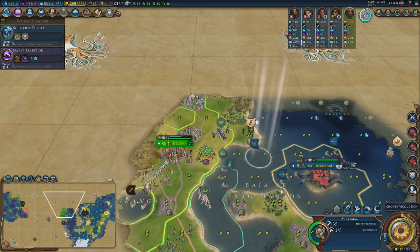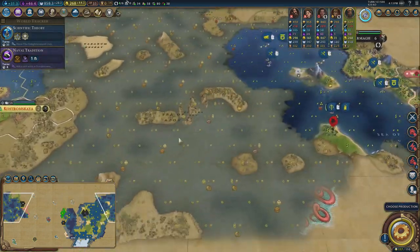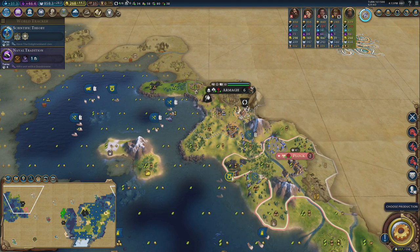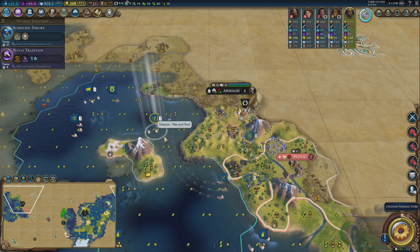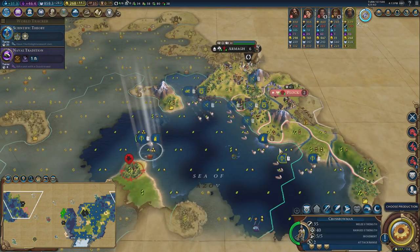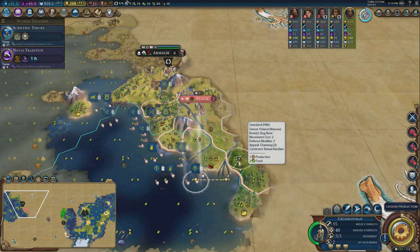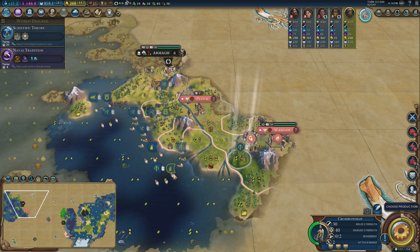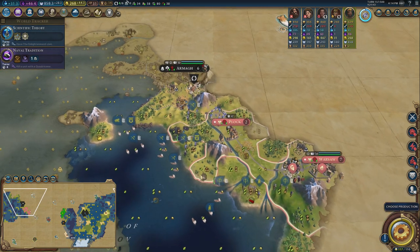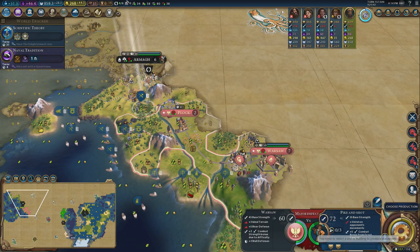My units are really weak and unupgraded so I'll keep them a bit further behind. The Poland front is where I'm going to seriously attack. They don't have city walls up — they will regret that. My guys can bash down walls pretty quickly. Moving pike and shots in — Warsaw, they do have knights. My pike and shot will take care of those knights pretty easily.